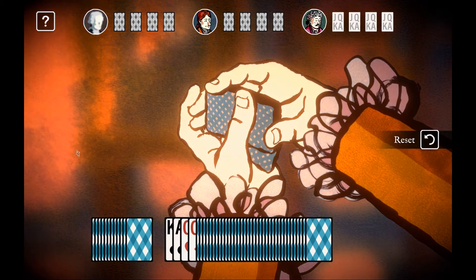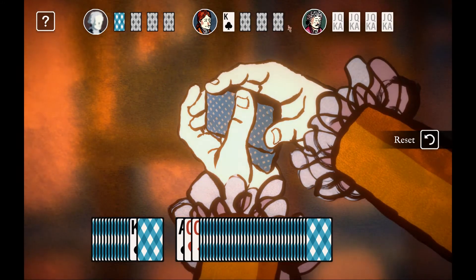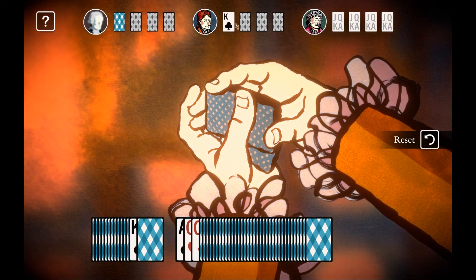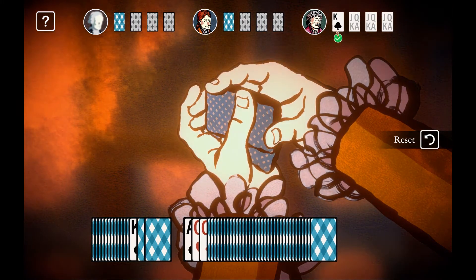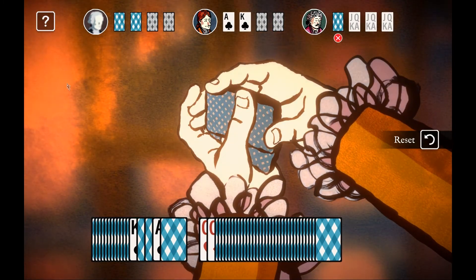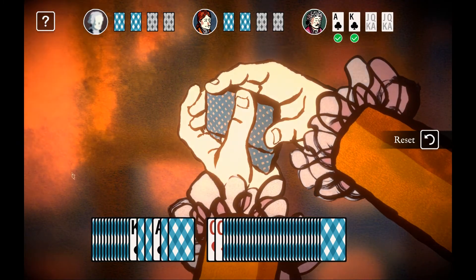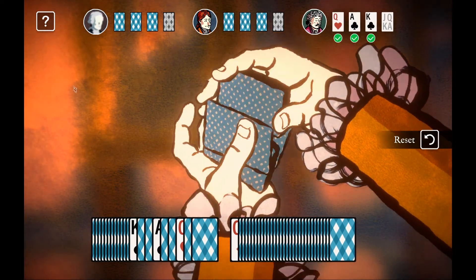For the pincer shuffle, you hold down the left mouse button and move up. Now we have the king. To get it into the comp's hand, just tap once on the left mouse button to draw an extra card — there we go. Now we're going to pincer shuffle again, moving the mouse up while holding the button down, and another tap to put it in the right hand. We're going to do that technique twice more.